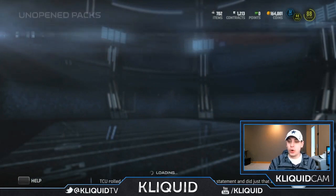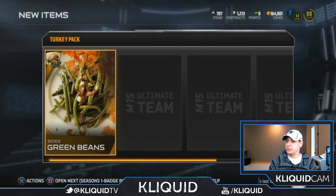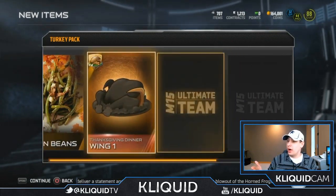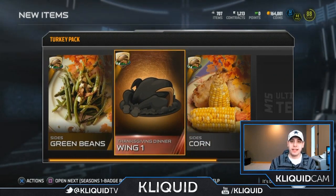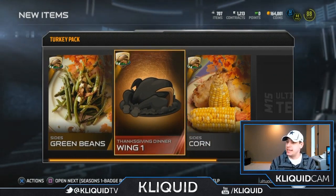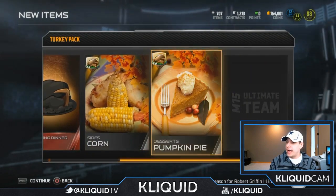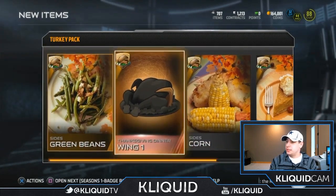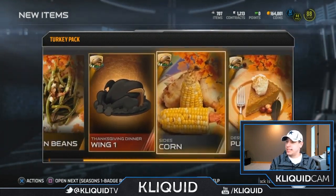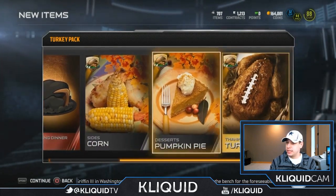Turkey pack — got one of them to open. Did the Dallas Cowboys set today, or the solo challenge. So we start off with a side of green beans, then we get wing one. I'm pretty sure I already have this one, so maybe I'll throw this onto the trade block and see if anybody else has another one that I might need. We've got sides corn, desserts pumpkin pie, and another Thanksgiving turkey. All of these are ones that I need except for wing one, if I remember correctly. So that's pretty good.